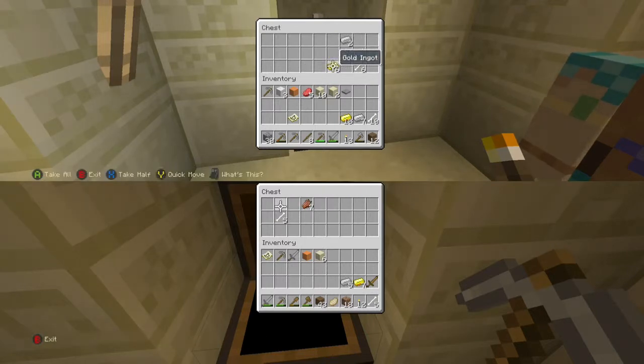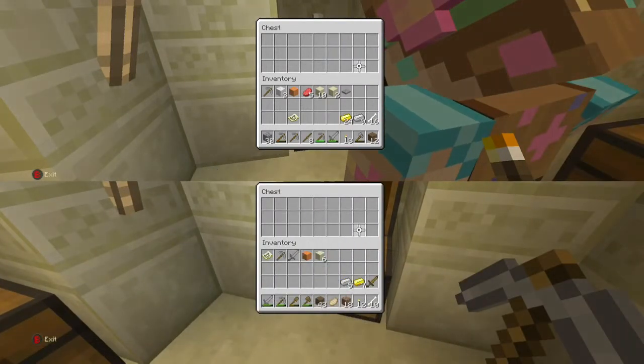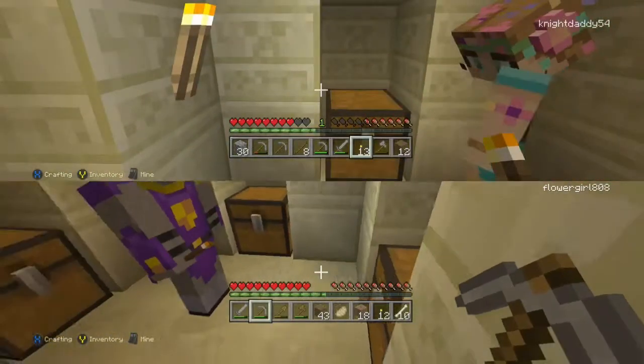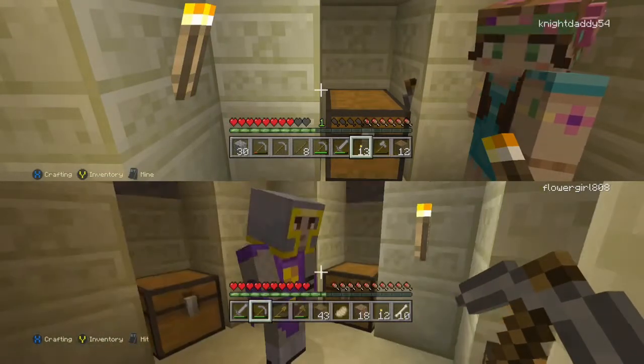Look at this — we got, oh my gosh, gold and iron. This is great for armor and swords. And we can use the bones for dogs. We'll do some trading early on later.